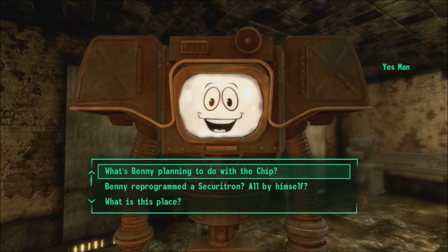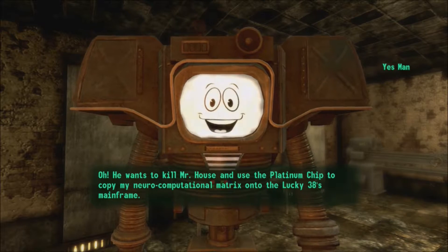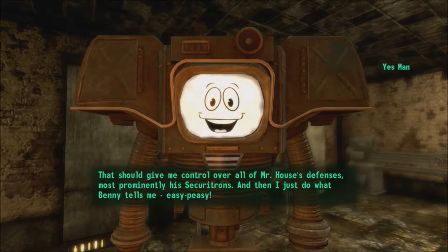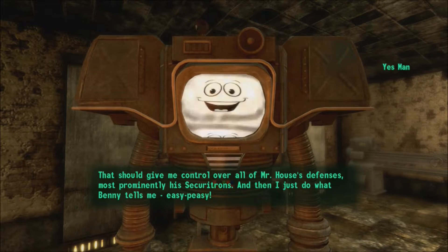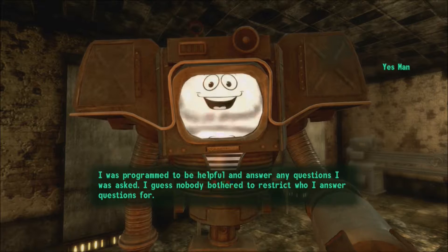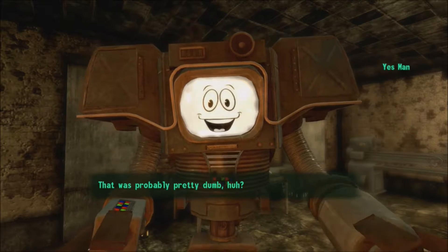Fortification Hill, you say. He wants to kill Mr. House and use the platinum chip to copy his neurocomputational matrix onto the Lucky 38's mainframe. That should give him control over all Mr. House's defenses — most prominently his securitrons — and then he just does what Benny tells him. I was programmed to be helpful and answer any questions I was asked. I guess nobody bothers to ask who I answer questions for. That was probably pretty dumb, huh.